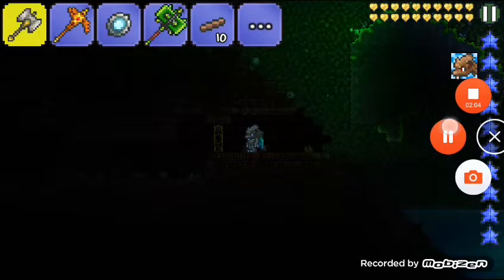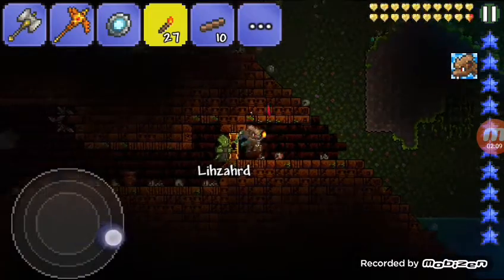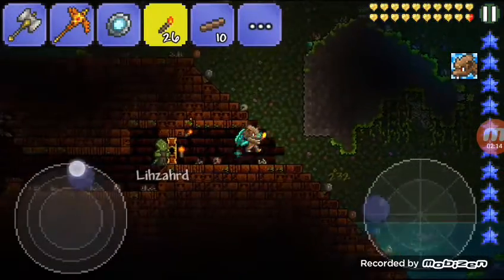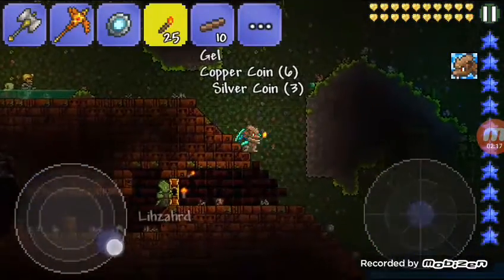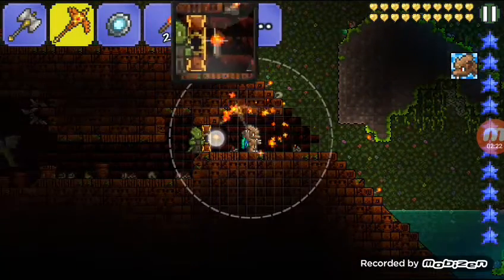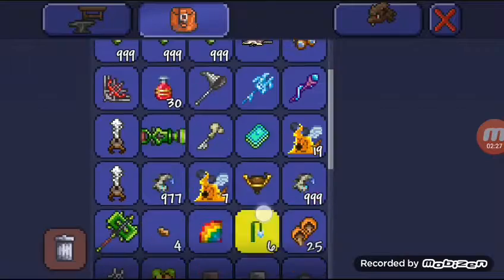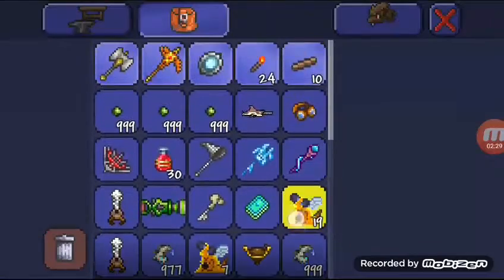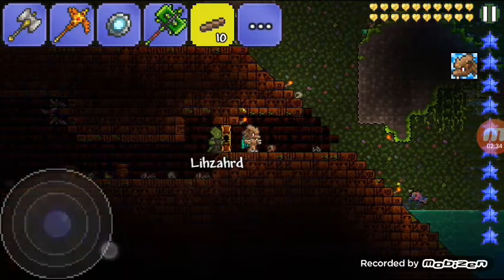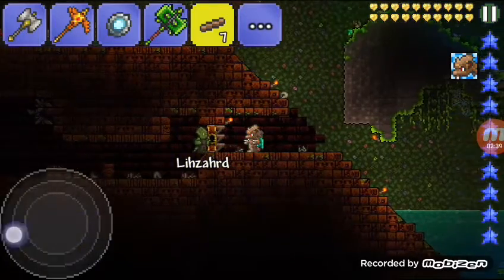Since you haven't defeated Plantera, you don't have the key to get in. Let me just light the place up — I cut the video to get some torches because you're not going to be able to see anything without them. As you can see, I still can't go in there because I don't have the Jungle Temple key in my inventory.